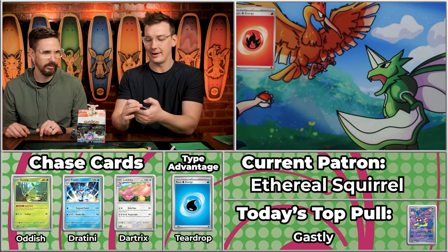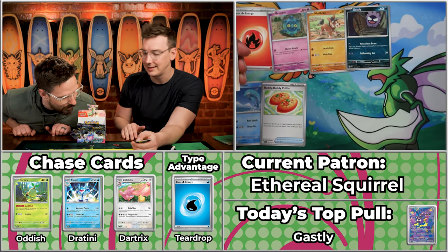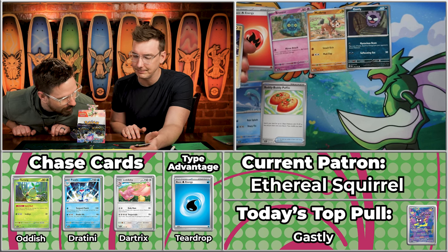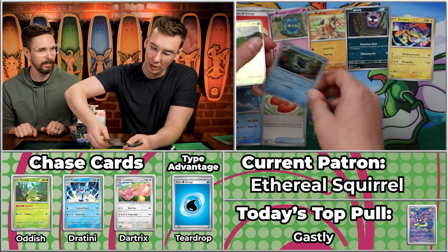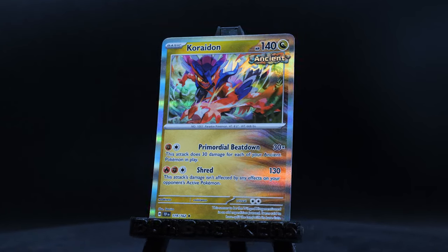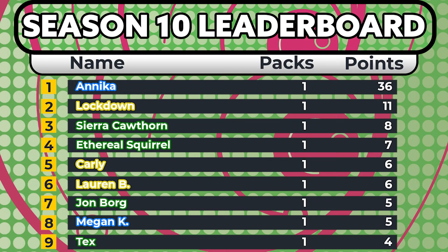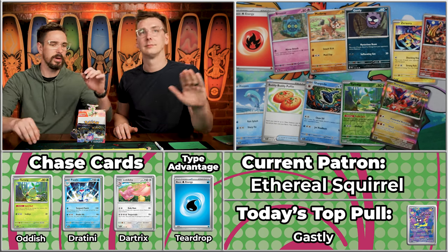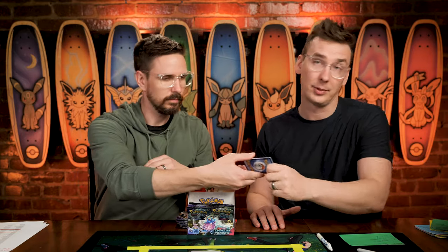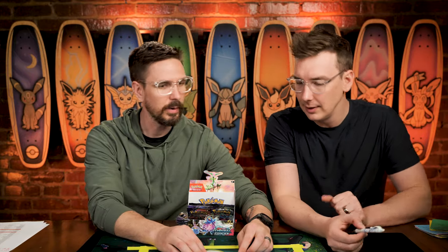We've got Fire Energy, Bronzor, Mudbray, Gastly, Finizen will score, and the Buddy Buddy Poffin — that's our first one! A three-point trainer right there. It just looks like a fruitcake. Poffins are what Pokemon eat to help them in contests. Buddy Buddy Poffin, Heatmor, Corridon — the Buddy Buddy Poffin is really doing a lot of work for you. Seven points for S Squirrel! Team Grass — not doing anything flashy today, but slow and steady, they'll win the race.